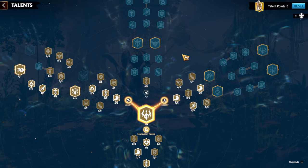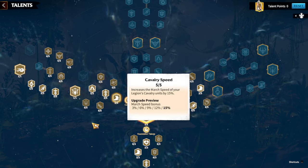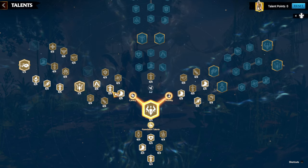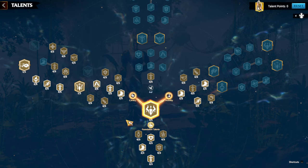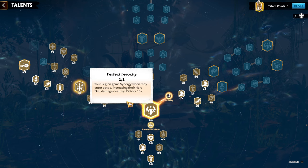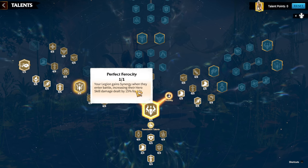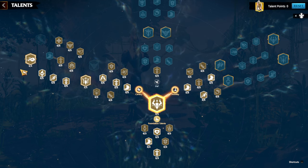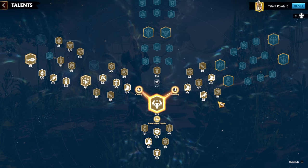When upgrading talents, always read what each talent gives you so you build around your gameplay. If you just copy someone else's talent tree, you won't understand the mechanics. I run Perfect Ferocity because Emrys is all about skill damage — Perfect Ferocity increases hero skill damage deal by 50% for 10 seconds, which is already a perfect match. Blood Mark works with physical damage factor, and the mobility tree provides critical march speed.